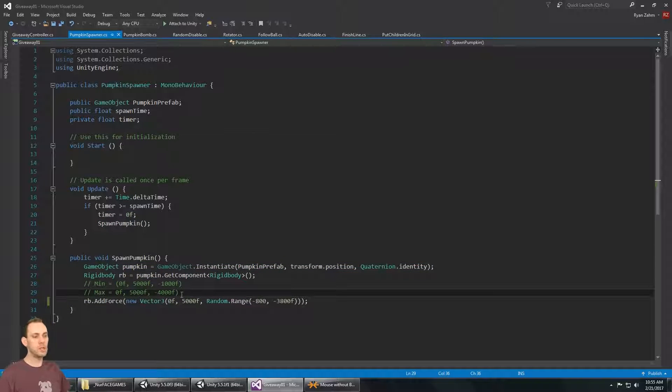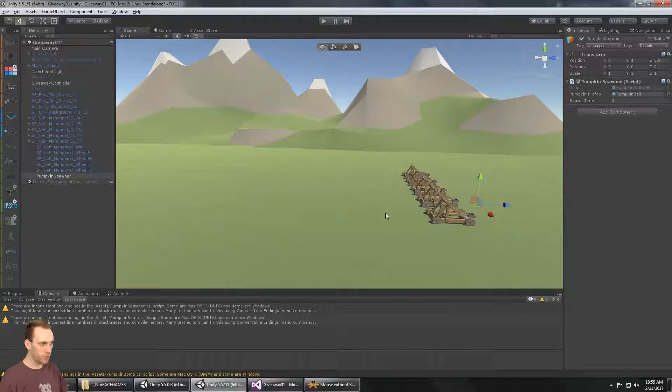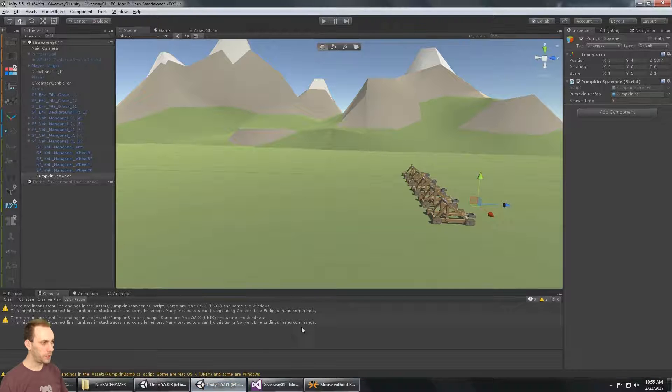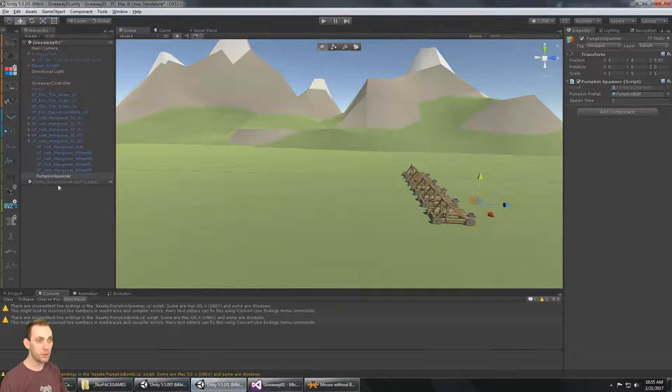The pumpkin — you can see here — this is where the pumpkin's force is random. It adds a force between a random range of 800 and 3800. I've done some testing to figure out the best values: 800 is right here and 3800 is at the back. So not only is your spawn position random, but also the pumpkins being thrown at you are coming at a random place — either they're going to hit about here or they'll hit about here at the back of the pack.